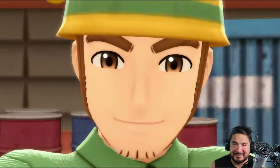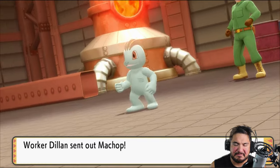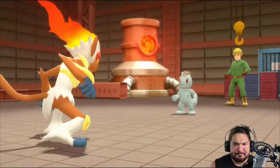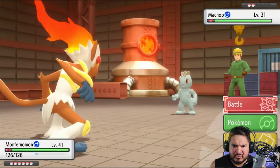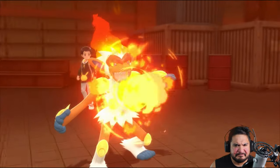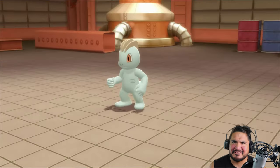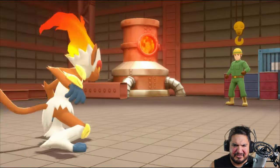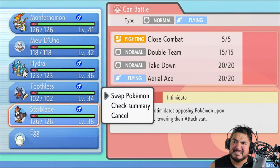Here we are taking on Worker Dylan, and he's going to be coming out with his Machop. Coming out with Monferno. Here comes a Machop, so we're going to be switching out to our good old buddy Starblade because he deserves it.